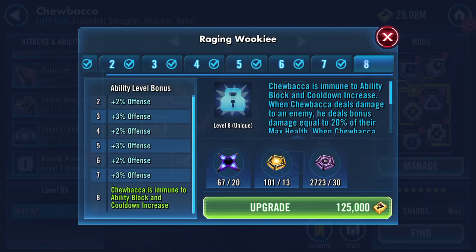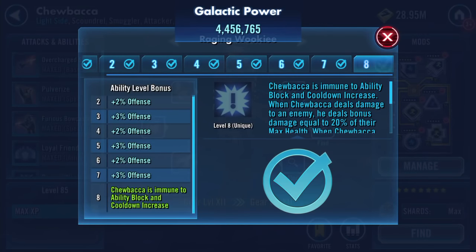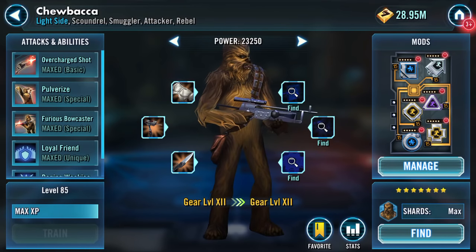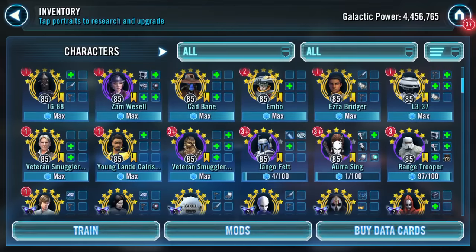Chewbacca is immune to ability block and cooldown increase — we're going to do that one as well. I've been saving the Zetas for a legendary event. I now have my legendary event, and here is my Chewbacca.